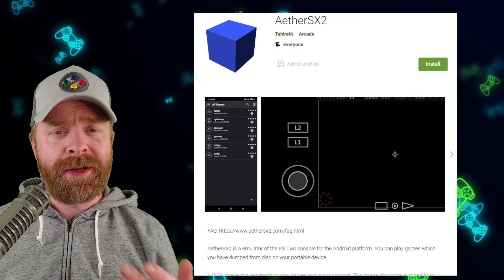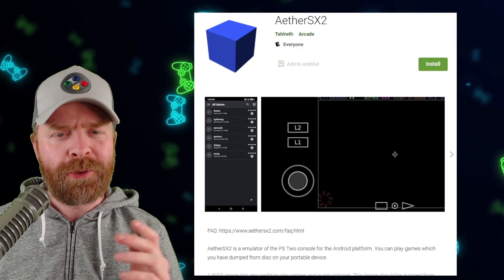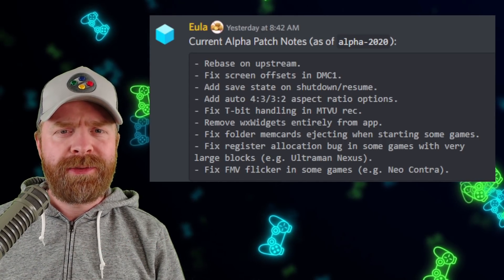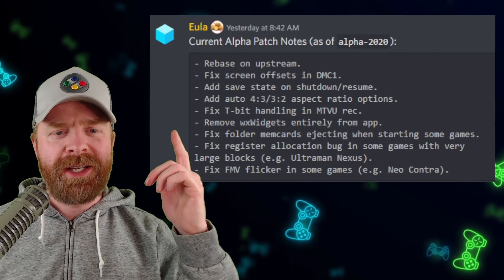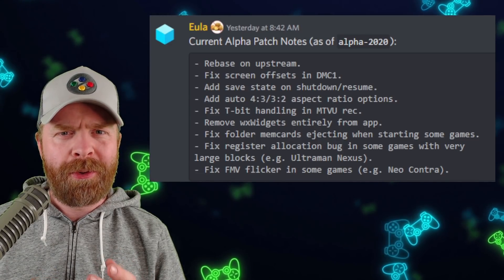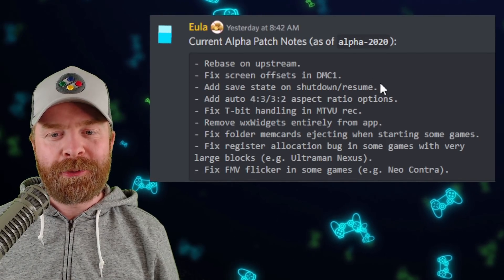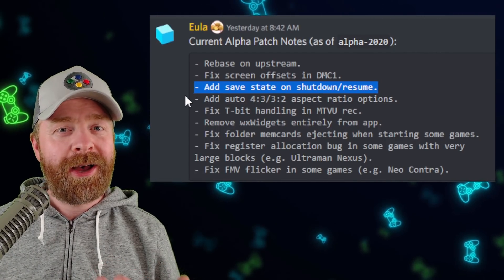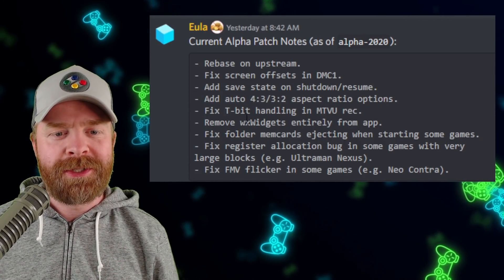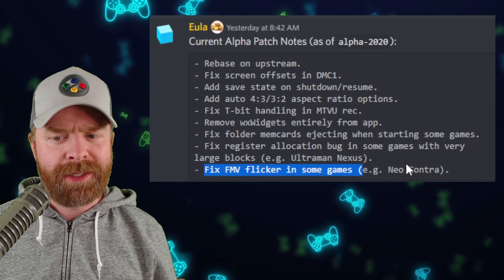Next up, we're talking about PlayStation 2 emulation on Android with none other than AetherSX2. AetherSX2 just got a brand new update. It's not yet on the Google Play Store, but you absolutely can check it out. This new version offers some quality of life improvements as well as some bug fixes. They state: rebase on upstream — upstream being PCSX2, as PCSX2 and AetherSX2 do go hand in hand. Also in this update: fixed screen offsets in Devil May Cry 1, added save state on shutdown and resume — which should automatically save your progress if you shut down your game — and added auto 4x3 and 3x2 aspect ratio options. There's also a fix for folder memcards ejecting when starting some games, and fixed FMV flicker in some games like Neo Contra.